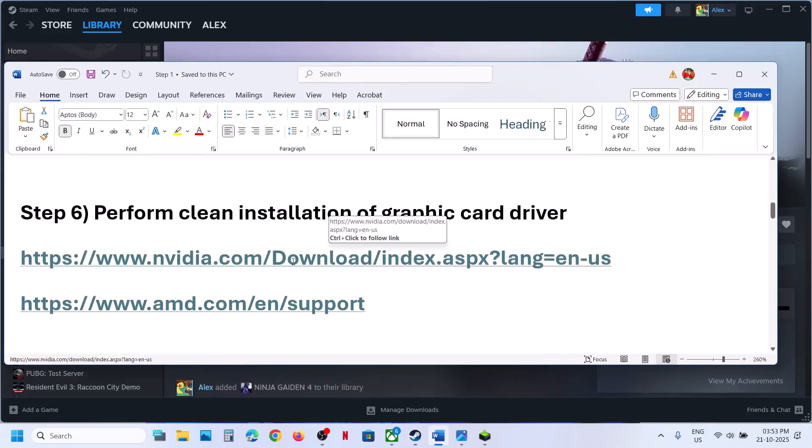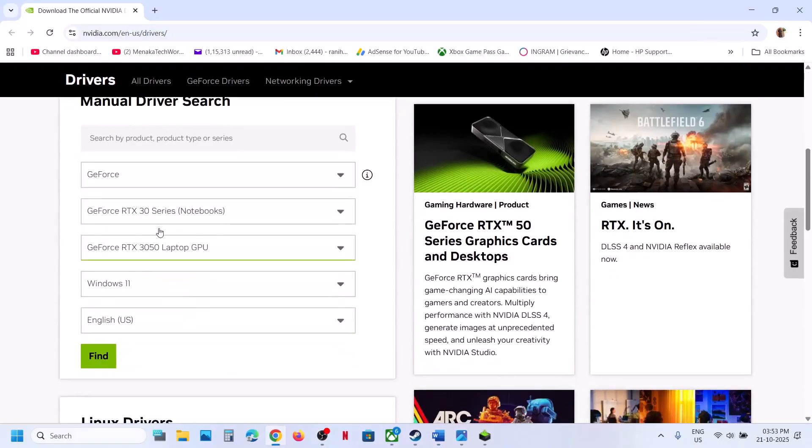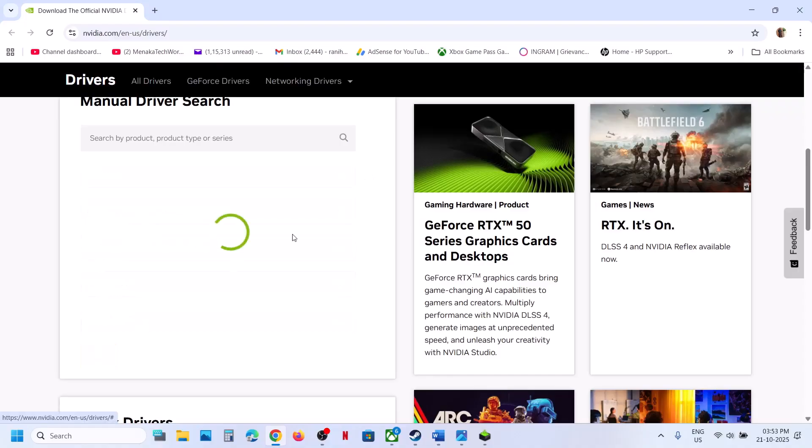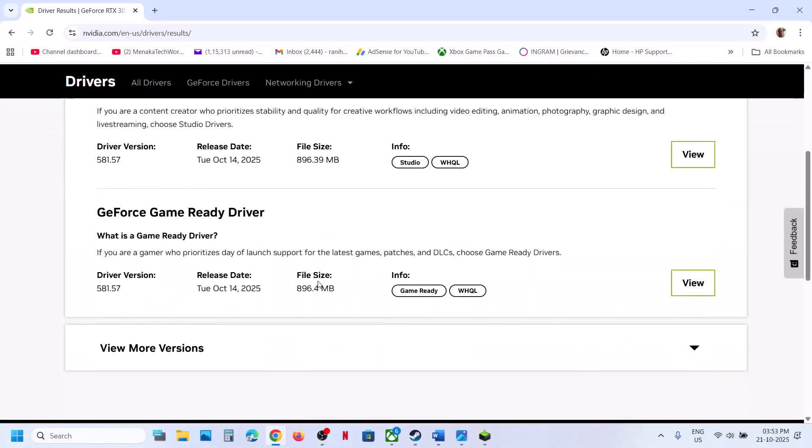The next step is to perform a clean installation of your graphics card driver. If you have an Nvidia card, go to the Nvidia website. If you have an AMD card, go to the AMD website. Select your graphics card from the list, make sure you select your graphics card and your operating system, and then click Find. On this page you will see the latest graphics card driver — whichever is the latest GeForce Game Ready driver, you can click View.